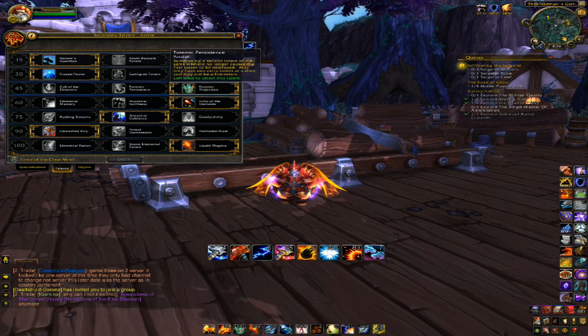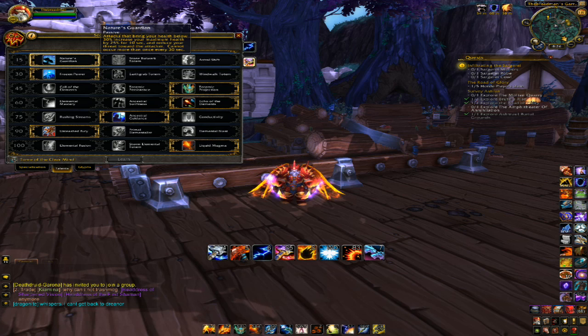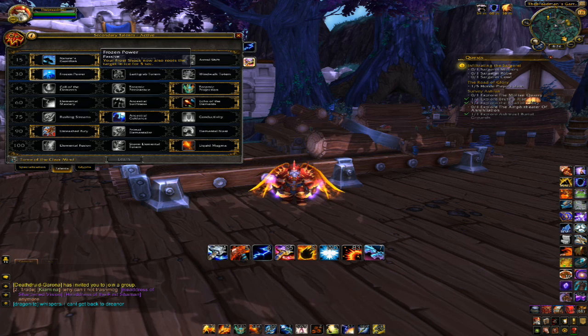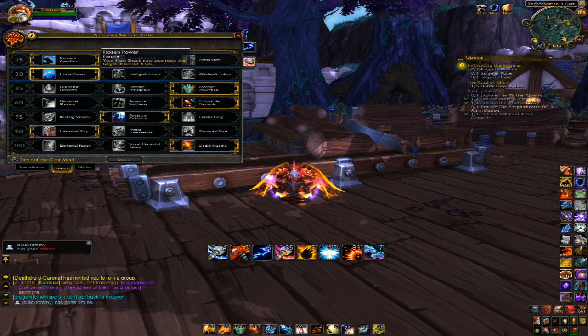For talents, you're going to want to go with Nature's Guardian. It's the easiest to use, it's always there, and it's one less global cooldown. Frozen Power is pretty much what you're going to want as well. You can freeze them in place every 5 seconds before it DRs, and even then it's going to apply a slow effect.